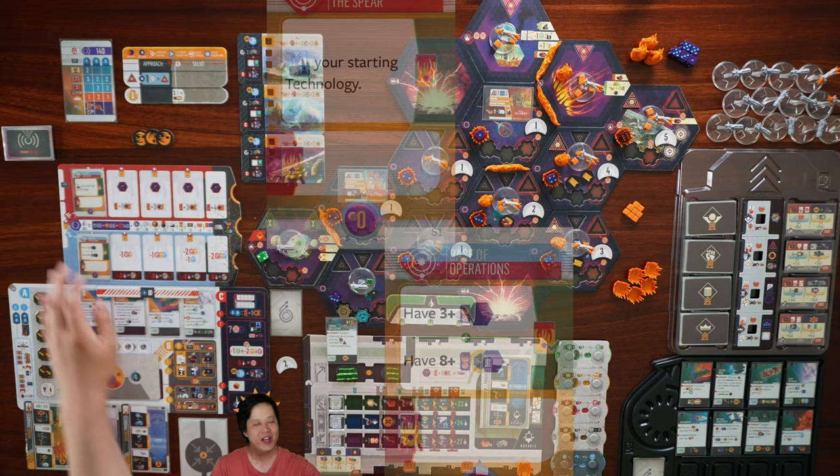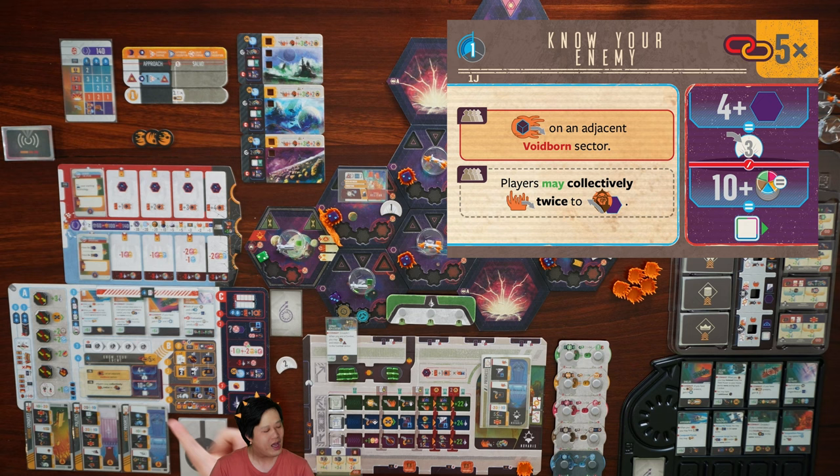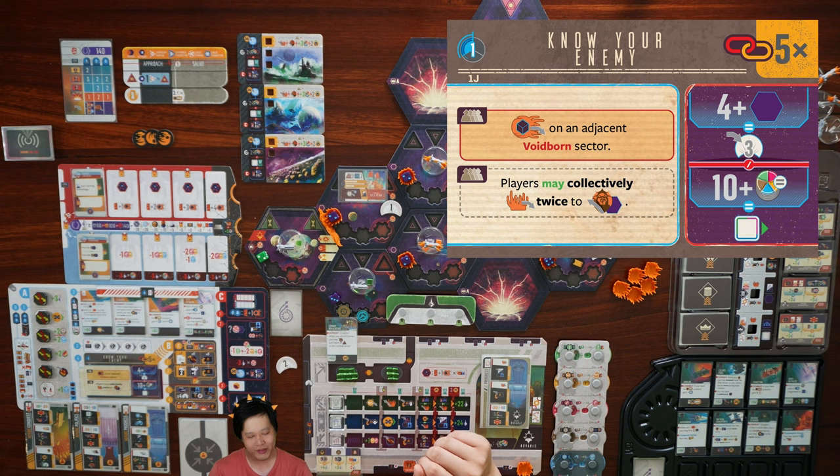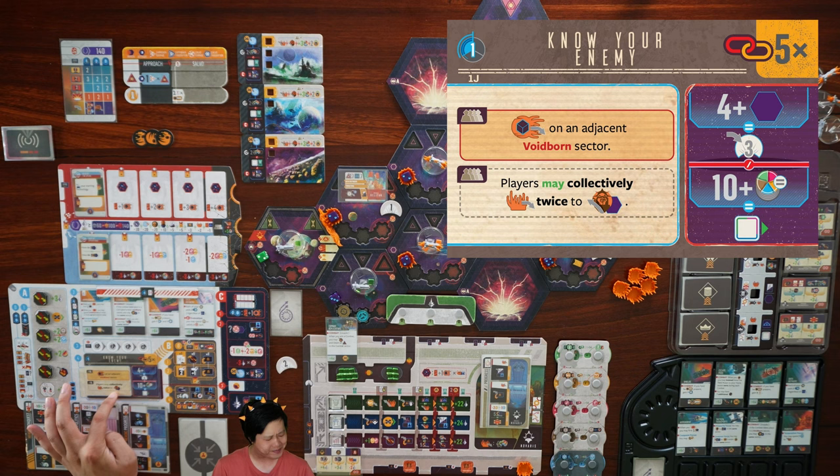Now we can reveal our galactic event — it is Know Your Enemy. Five card plays this cycle. We must place a voidborne on an adjacent voidborne sector, which is the only one adjacent to us right now. There are now two voidborne here. We happen to have two corvettes in our outpost sector and one corvette at home. Players may collectively corrupt twice to remove a harbinger, but for solo that is really expensive. I don't want to gain so much corruption early on — it's going to inhibit our agenda scoring or make skirmishes really bad.